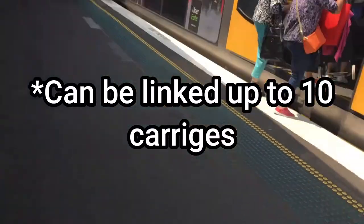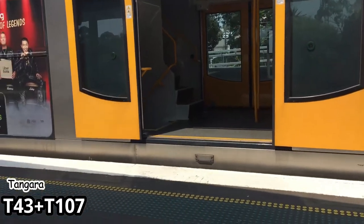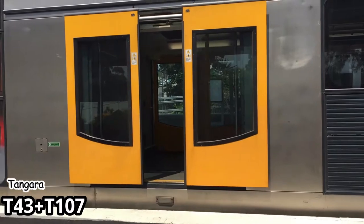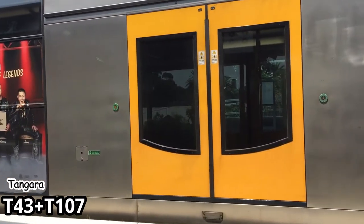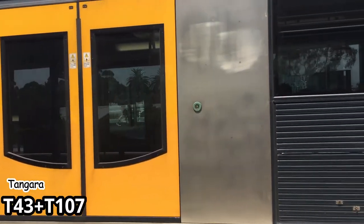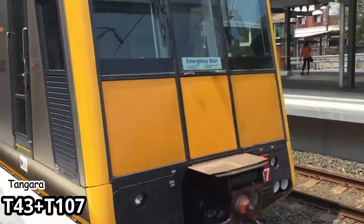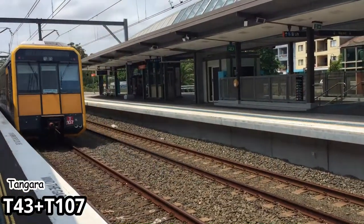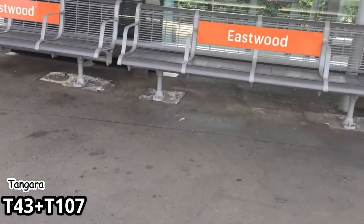T104 used to be a G-set. You can see those little buttons. G-sets used to be inter-city tank guards, but now with newer trains like Oscars, they don't use it anymore, so G-sets got converted back to T-sets.